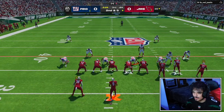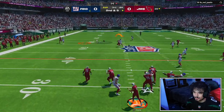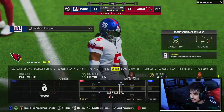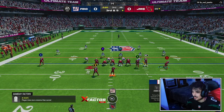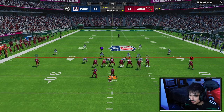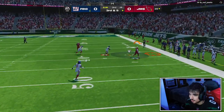What we want is Chad running that kind of cross route right there. I'm going to try to force this and Bryce of course misses the throw in typical Madden 24 fashion. I'm going to try a corner route here. I haven't had much success with corner routes this year, mainly because my timing when I throw them is off — I throw it too early.